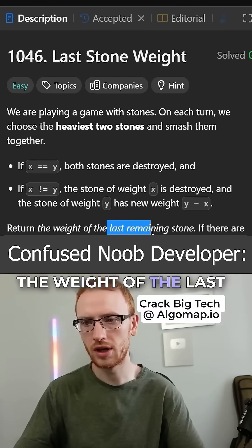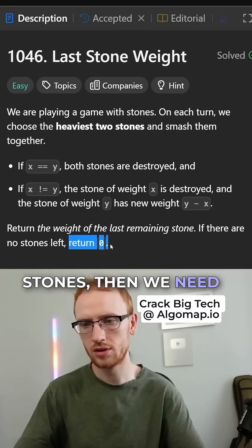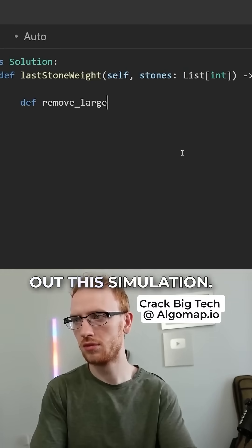We need to return the weight of the last remaining stone, and if there are no stones, then we need to return zero. Okay, that makes sense. So let's just play out this simulation.